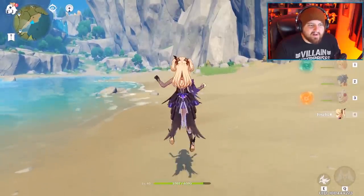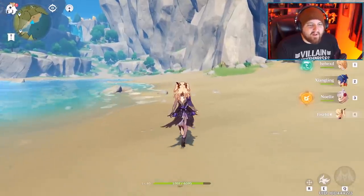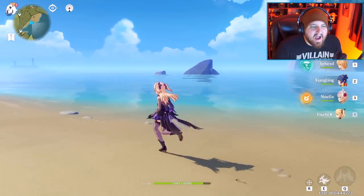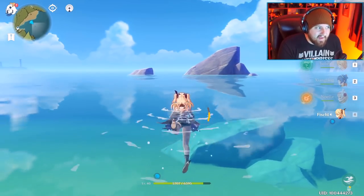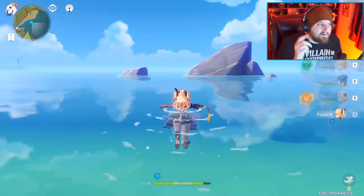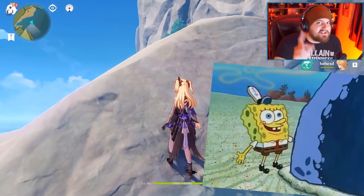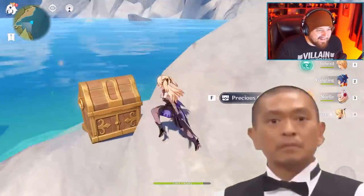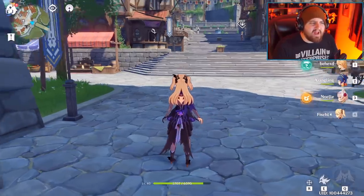First one is real simple. When you load into the game, Paimon is going to tell you to follow her. You're going to want to tunnel vision — but before you do, turn left and head over here. Do not hold left shift or you'll sprint and eat your stamina. Once you get there, you'll find a boulder, and behind that rock is a precious chest with some good stuff in it.